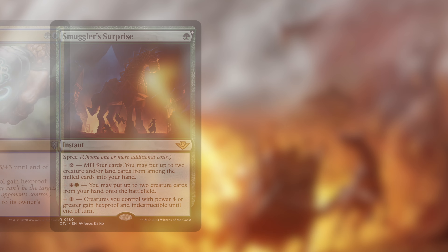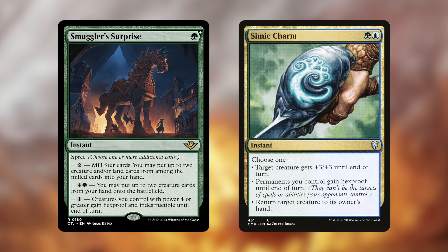Our opponents are going to want to wipe the board when we litter it with so many tokens and big creatures, so I've thrown in some protection alongside our counterspells. Smuggler's Copter can protect our big creatures as well as cheat creatures into play with surplus mana — really eager to try this one and see if it ends up replacing Heroic Intervention in most of my decks. And Simic Charm gives our stuff hexproof or can bounce a permanent.